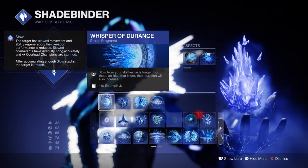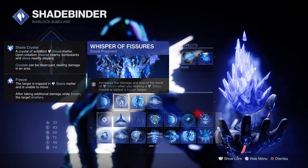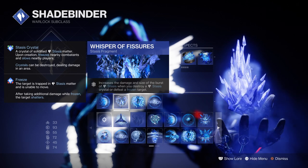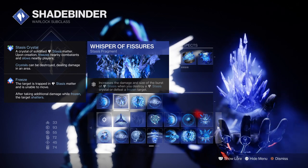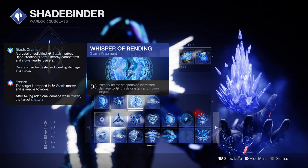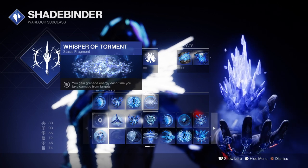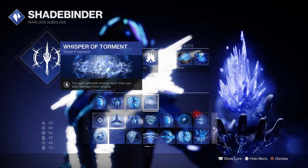For the fragments: Whisper of Durance, where slow from your abilities lasts longer and lingers longer. Whispers of Fissures, which increases the damage and burst of Stasis Crystals and frozen targets. Whispers of Rending, which increases primary weapon damage against crystals and frozen targets by a 43% buff. And Whispers of Torment, that grants grenade energy back to the user each time you take damage.